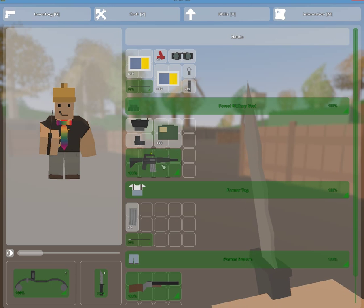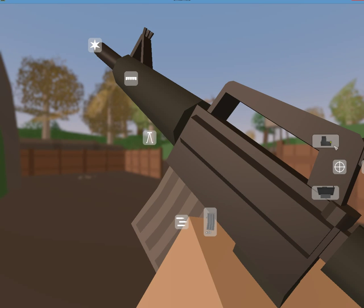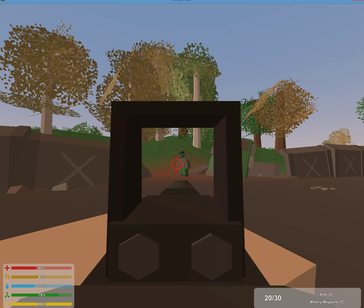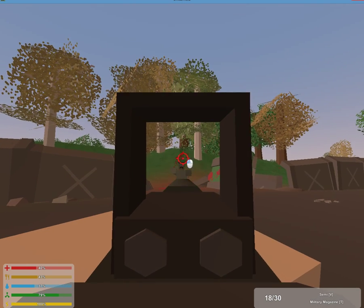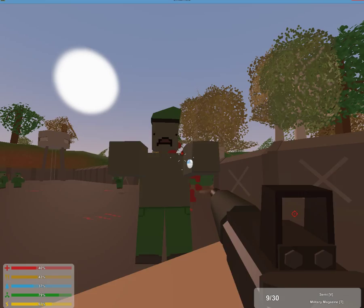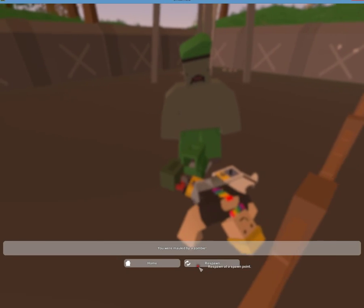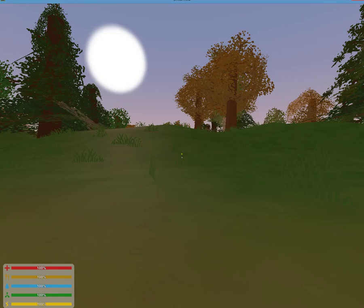Okay so what we're gonna do is I'm gonna shoot this guy then we're just gonna run. Let's put the halo sights on - okay here we go. Oh crap - oh my god - ow, he killed me! I think that'll be the end of this video. Thanks for watching, like and subscribe if you enjoyed, and have a great day.